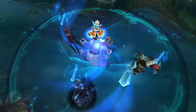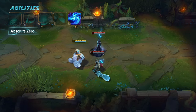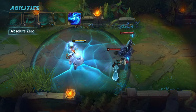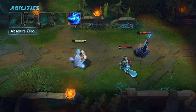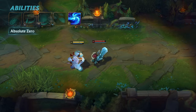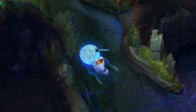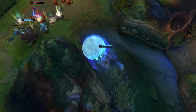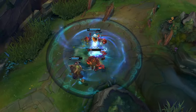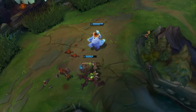Nunu and Willump's ultimate is Absolute Zero. Nunu and Willump sap the heat from the area around them, gaining a shield and increasingly slowing enemies as they channel, massively damaging those still in the area when it ends. Absolute Zero can be cancelled early, but the slow and damage increase the longer you channel. Keep enemies on ice by comboing your ult with Snowball Barrage — after some quick hits to mark enemies Snowbound, switch to channeling Absolute Zero while your E winds down to ensure they're rooted in place for the big freeze.